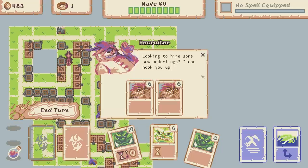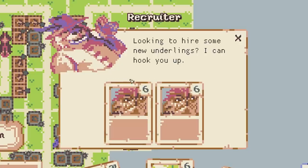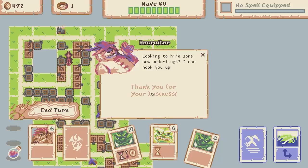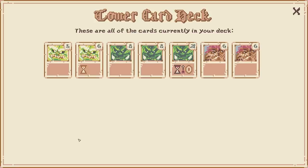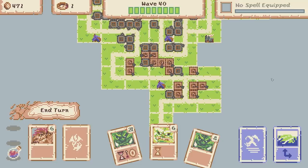Let's get this corner in because then we got the shop - oh it's a recruiter! You know what that means - we get new towers. We can get hobgoblins, so we'll grab two of those. That makes the orc less likely to be picked up now looking at our deck. They're quite good the hobgoblins - I enjoyed them before.